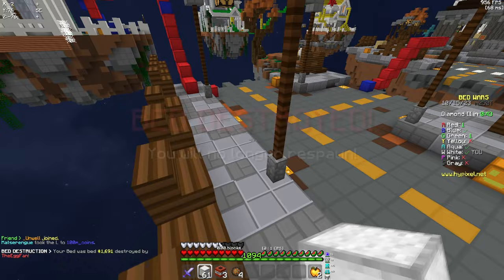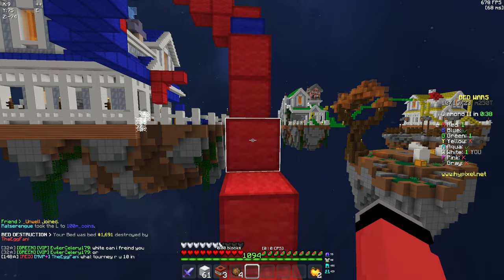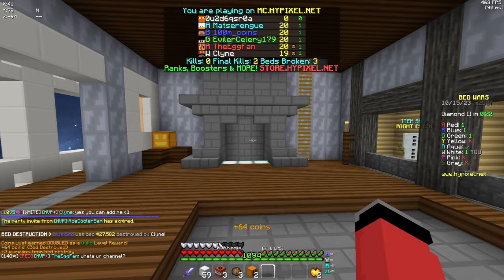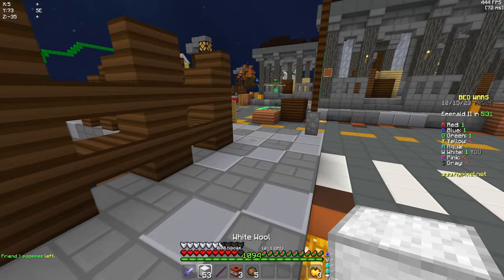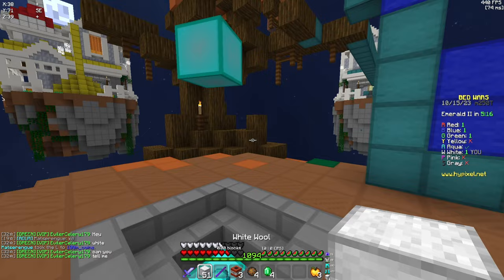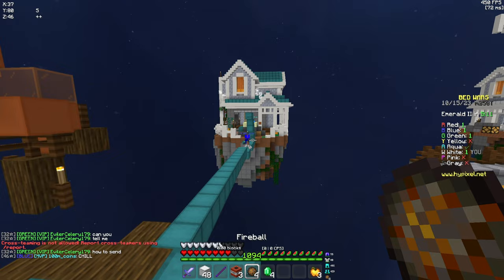We finally got our bed broken — now it is time to start clutching this game up. Blue still has a bed and we're right next to his base, so we full send it. Fireball blue's bed — break that. Another base down, and that leaves aqua with the last bed. Perfect. Back towards mid after breaking blue's bed, we collect four emeralds from the gen.